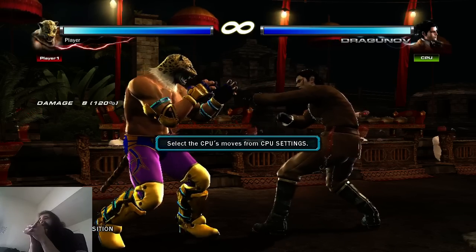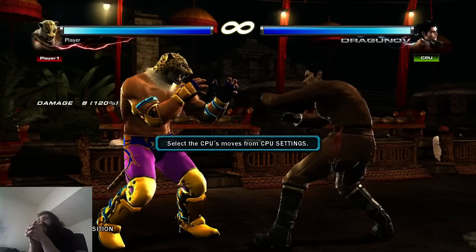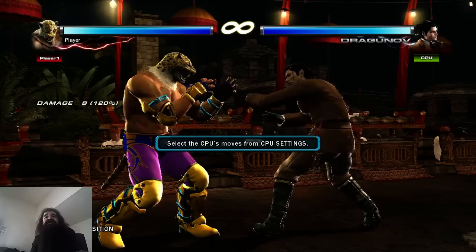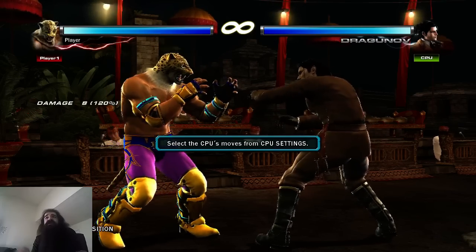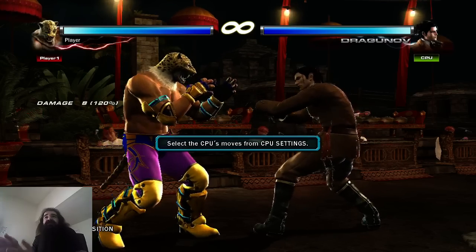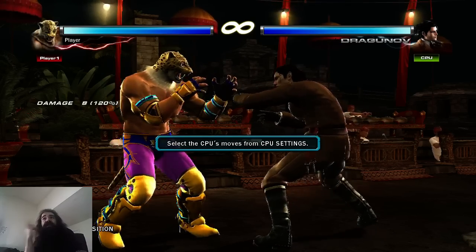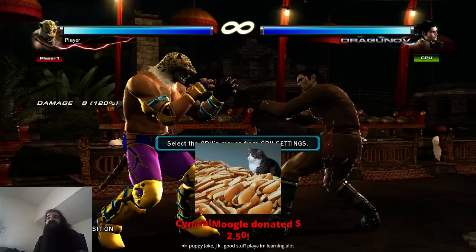How do you defend against moves you are unfamiliar with? You don't. You can't. In Tekken, the worst character in the game can beat the best character in the game if there is a problem with information and knowledge, because even the worst character does a lot of damage if they touch you.